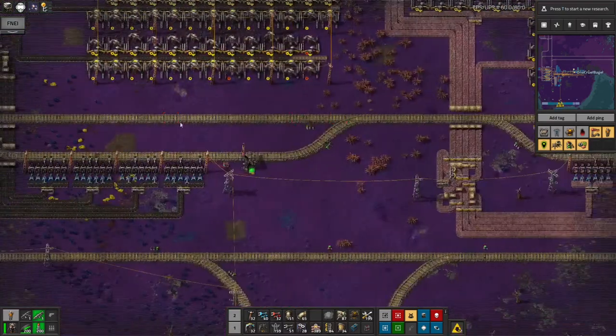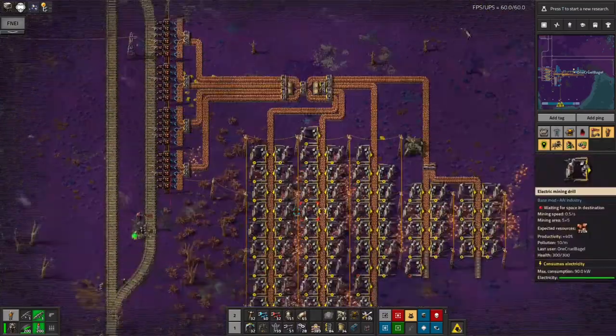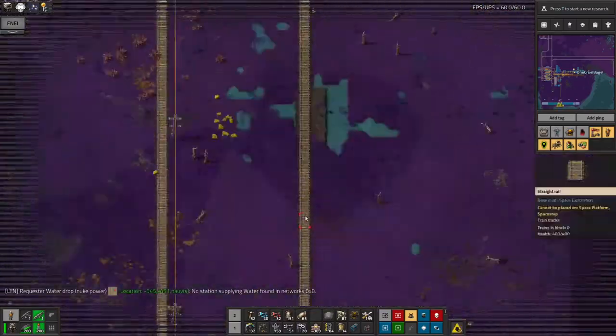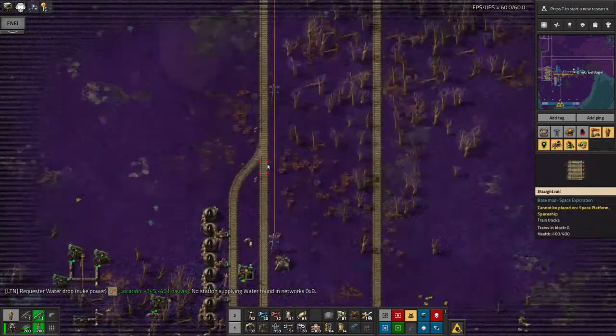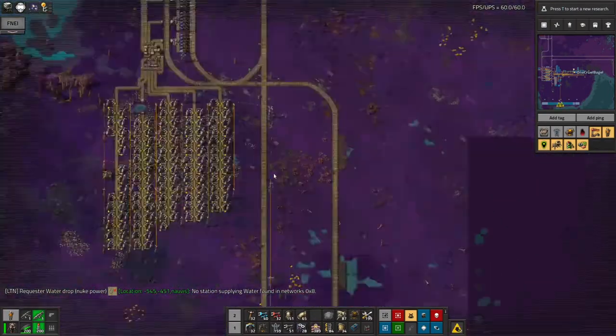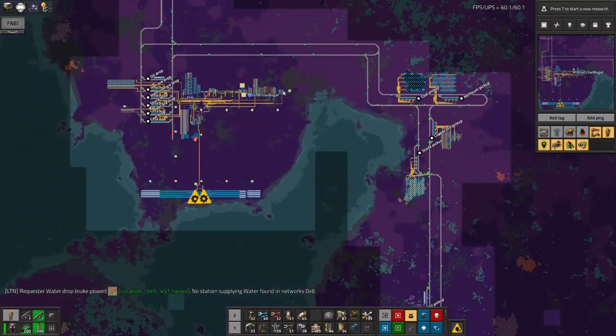These are all replete - as you can see, the stations are all completely full. Even the oil station is completely full, so we're not really using very much in the way of resources at the moment because this base is essentially idle now.